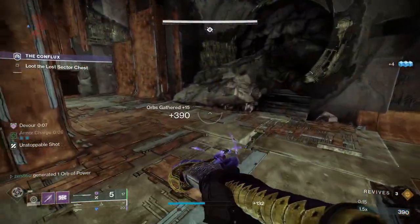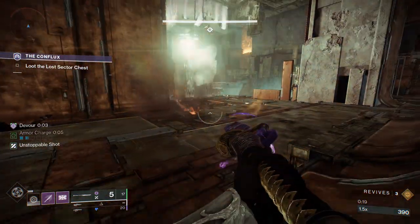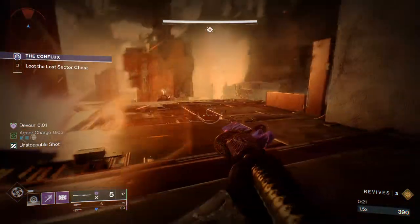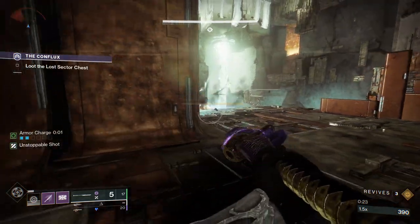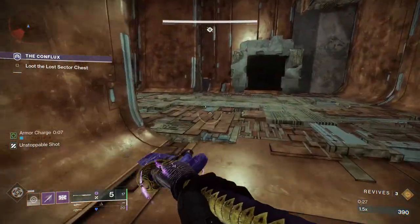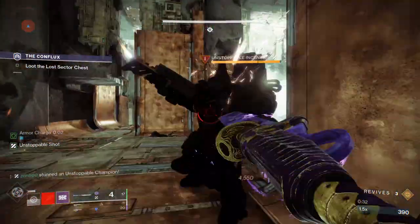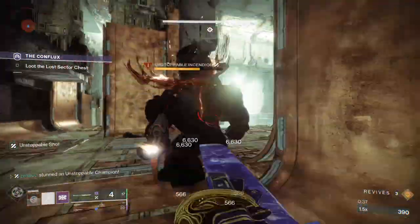And then you're going to see this unstoppable. You're going to want to back up over here and bait him to you. The reason we're doing that is so that we can kill him while we're not being shot at by other enemies. Just grab his attention, have him run at me — and then we glaive him down, running out of the line of sight of all the other enemies.